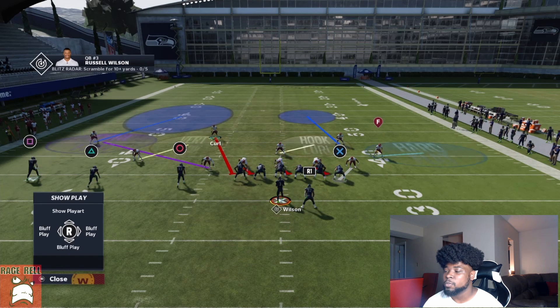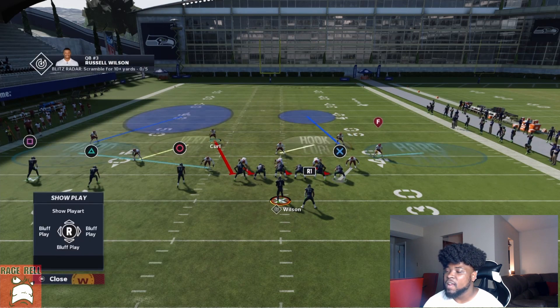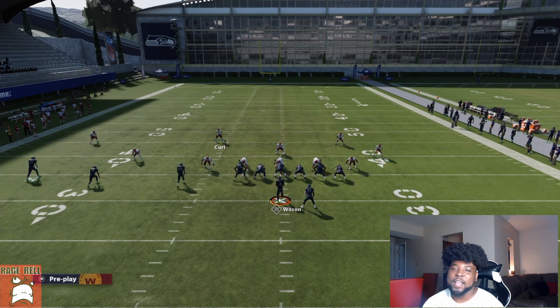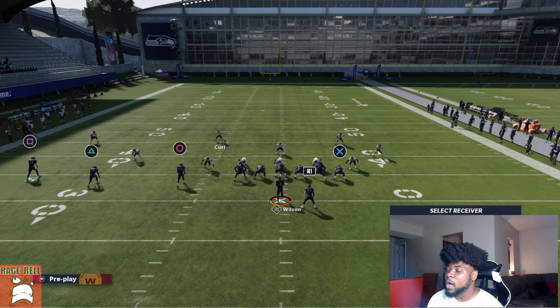This is my preferred base setup to see what they want to do. If you're worried about an RPO type of play, you can take Square and put him in a hard flat and be responsible for corner routes, or take Triangle and put him in a curl flat. Most of the time you will not even have to guard anything — that's what makes this setup really great.